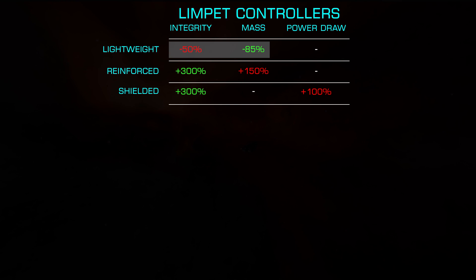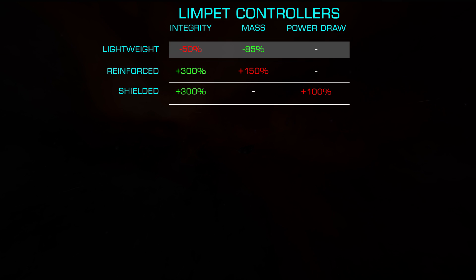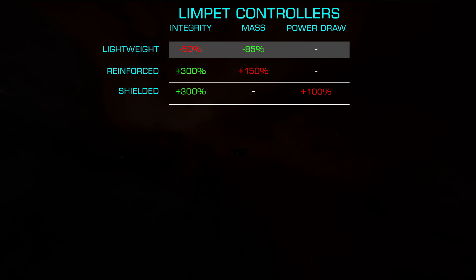Starting with the most common, Lightweight, we get an 85% reduction in mass with a 50% reduction to integrity. Given Limpet Controllers are rarely critical, this is an excellent choice regardless of the build, as the lower mass gives better jump range and maneuverability.